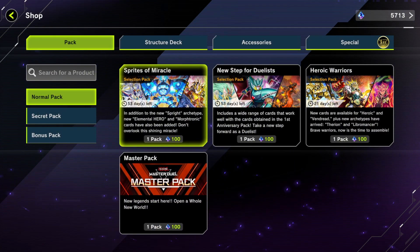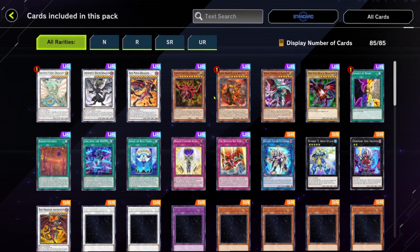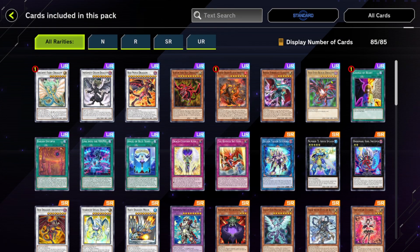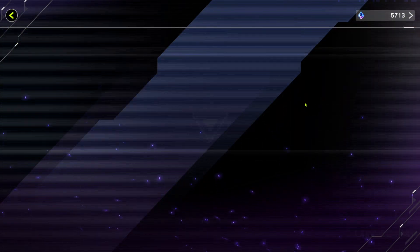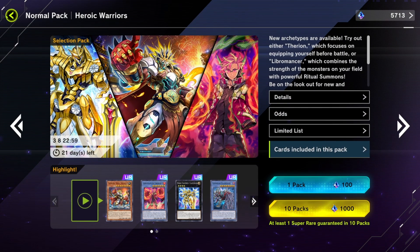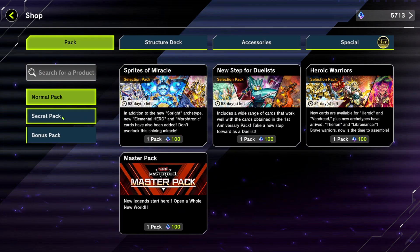I was planning on only getting the Sprites of Miracles pack. The others are not worth it. Change of Heart coming back is actually really cool - it's back in the real life game as well - but that pack is not worth it at all. And this one - I really don't care about it. But the Sprites of Miracles pack? 100%. That's Pride of Miracles for sure.